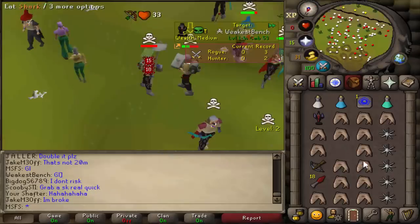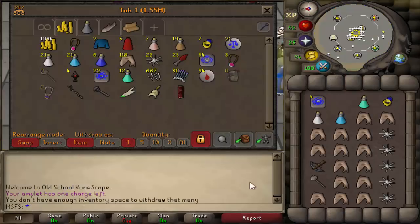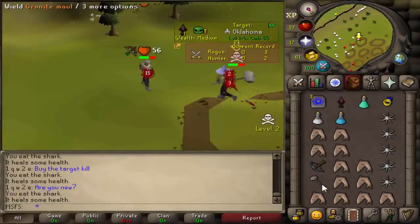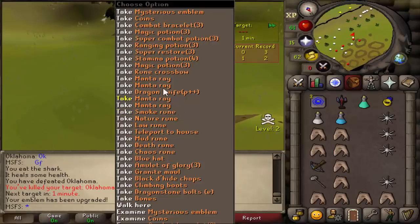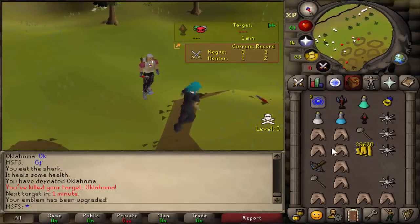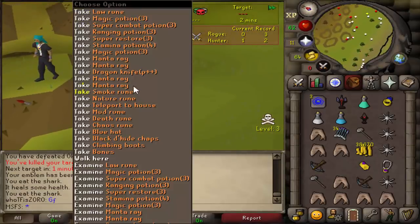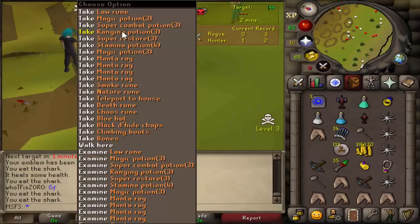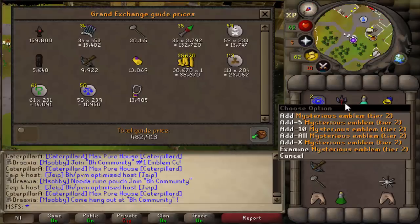I just died again — this is not going great. Re-geared again. We're still not down money because we alched the combat bracelet and we have an extra emblem. G-maul him — dead, good fight. He drops an emblem, he wasn't expecting that. Got an emblem upgrade, got his G-maul, 40k cash — that's really nice. He was TBing me and entangling me, maybe he thought I was still frozen. 35 dragon knives as well, not bad.